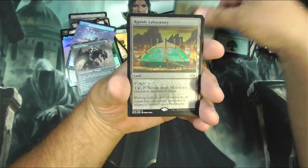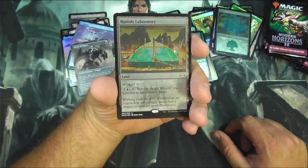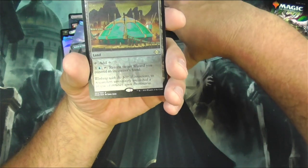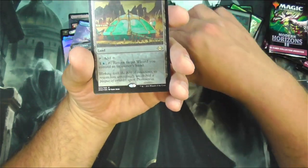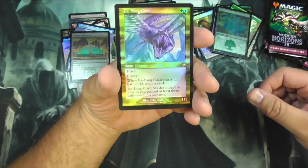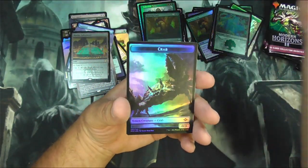Hunting Pack. Riptide Laboratory — the etched foiling, I don't know, the brightness, it really tones down the brightness on the art. So that's kind of a thing. Ice Van Coatle with regular foiling — much brighter. And a Krabby.